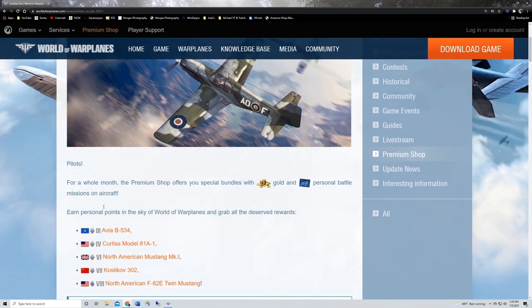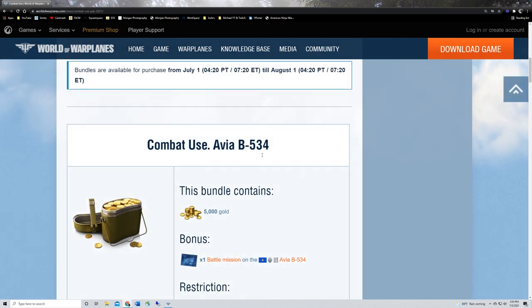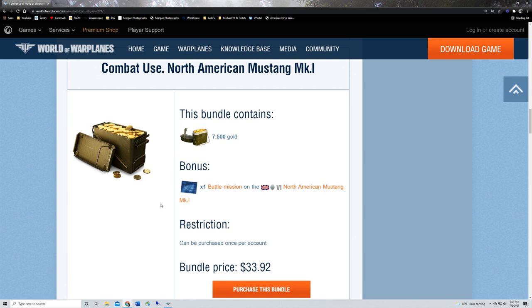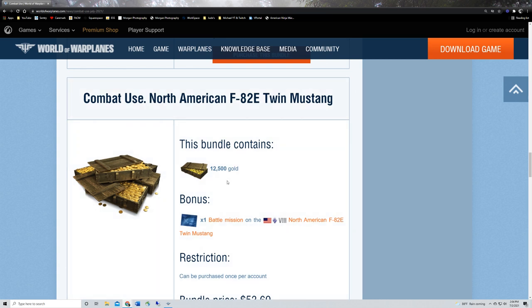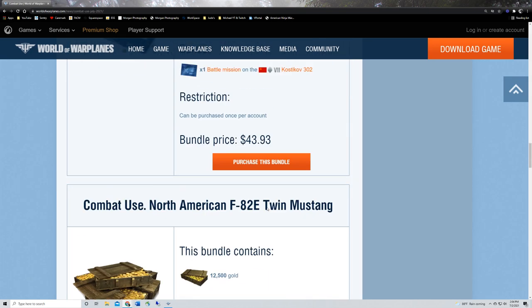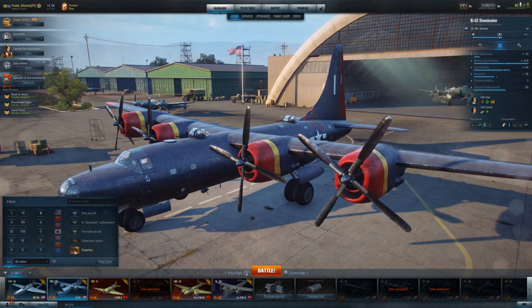Next up, Combat Use. For the whole month of July you can earn planes. You've got the BF-539, a tier 3 European plane; the Model 81A, a tier 4 American fighter; the North American Mustang Mark 1, a tier 6 British fighter; the 302, a tier 7 Soviet fighter; and the F82E Twin Mustang, a tier 8 American heavy fighter. All of these have battle missions — you purchase the battle mission and they require you to get anywhere from 50,000 to 300,000 personal points, valid through August 2022.